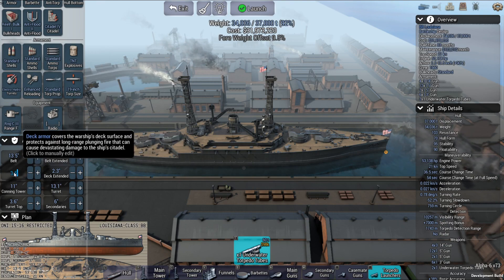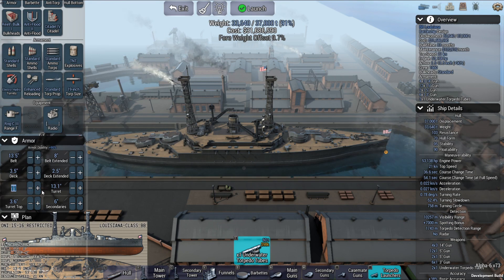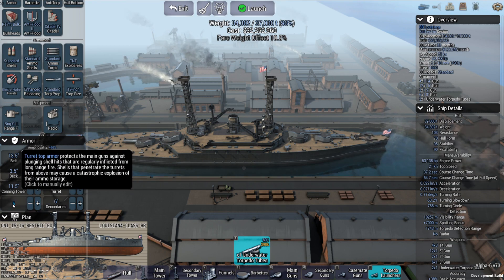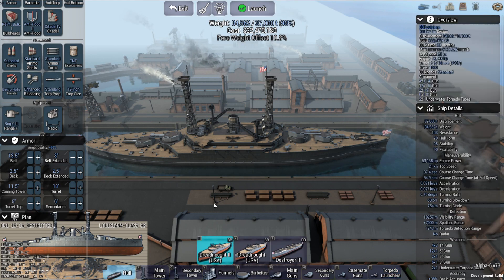The deck was actually 3.5 to 2.5 inches. The conning tower was 11.5 inches. The turrets were actually quite heavily armored. I'll use the face value right here — for this one it was 18 inches. The top was 5 inches. It's hard to find information on the secondaries.